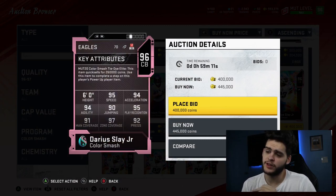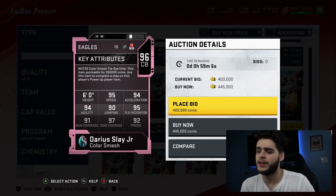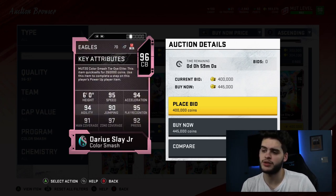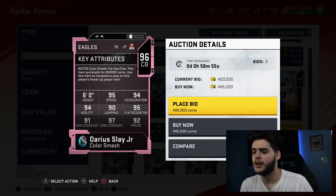Darius Slay Jr., 96 overall. Six feet tall — 95 speed, 94 acceleration, 94 agility, 90 jumping, 95 play recognition, 91 man, 97 zone, 92 press. First takeaway: he can be powered up, so his speed gets to about a 99, which is solid. Acceleration is pretty decent, though I thought it should have been a little higher. Agility is solid.